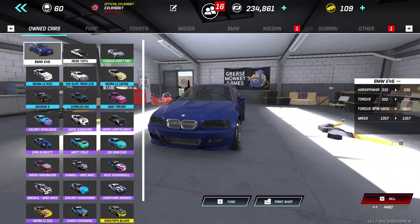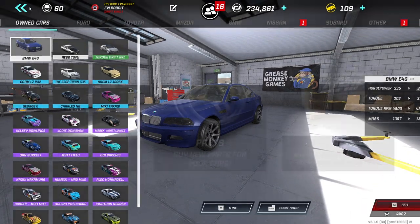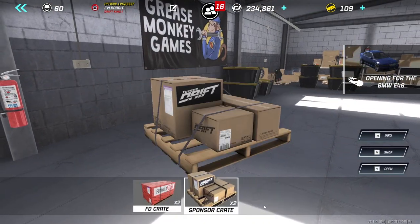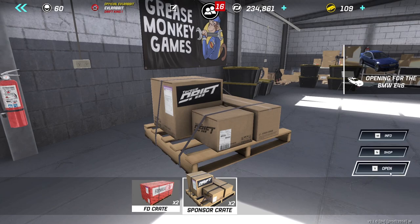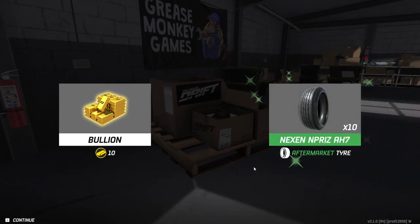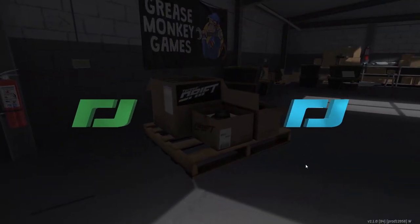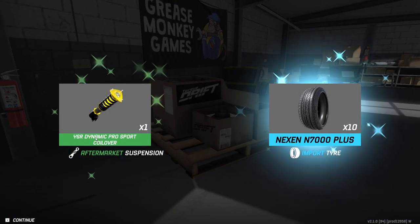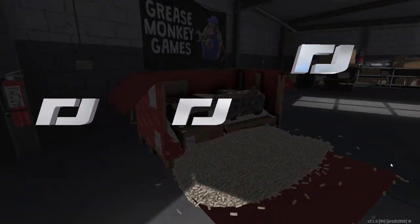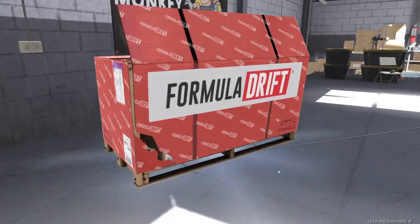That is going to be the E46. If you guys remember, I was very dominant when I owned my E46, so we're going to tune and buy some stuff for the E46. But first we're gonna open the crates — the two sponsor crates first, because we have two of them, and then the two FD crates. We got some parts — some aftermarket suspension, which is definitely a good pull. Money, money, and more money from the FD crates. We definitely need money to be building a new car.